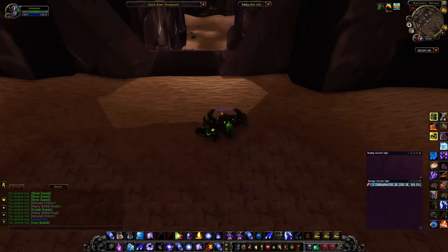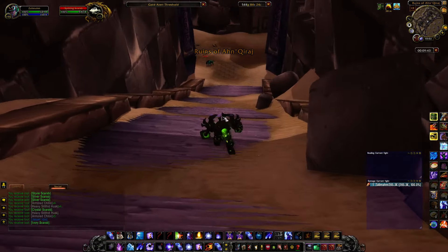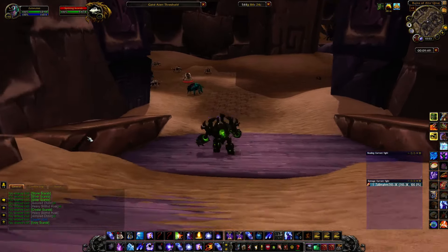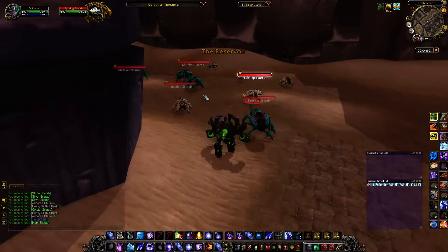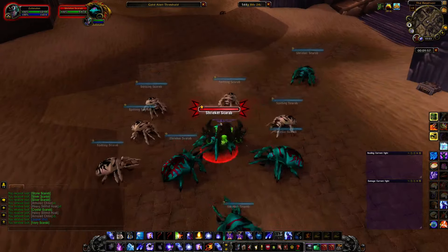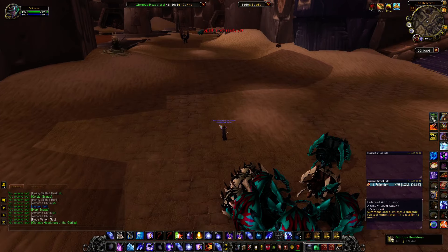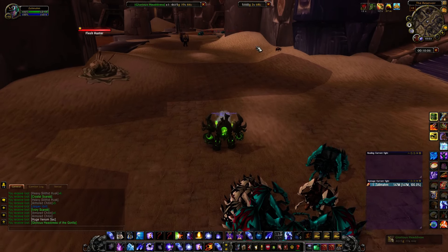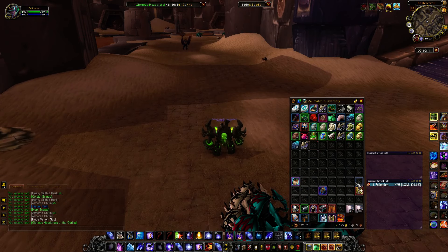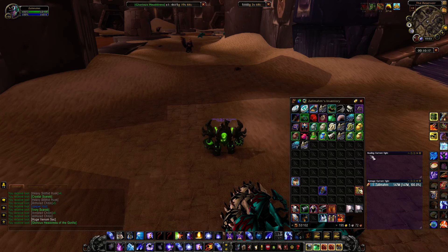Once you've killed all the feeders, you're going to come down here to these beetles. I have gotten quite a few pieces off these beetles as well, but the feeders just have the highest chance. These scarabs, if you don't kill them right away, they will knock you back like infinitely — it's really annoying. And right there, I just got a glorious piece! Item value on this piece is around 5,000 gold. That is really awesome that I actually got a glorious piece during this video.